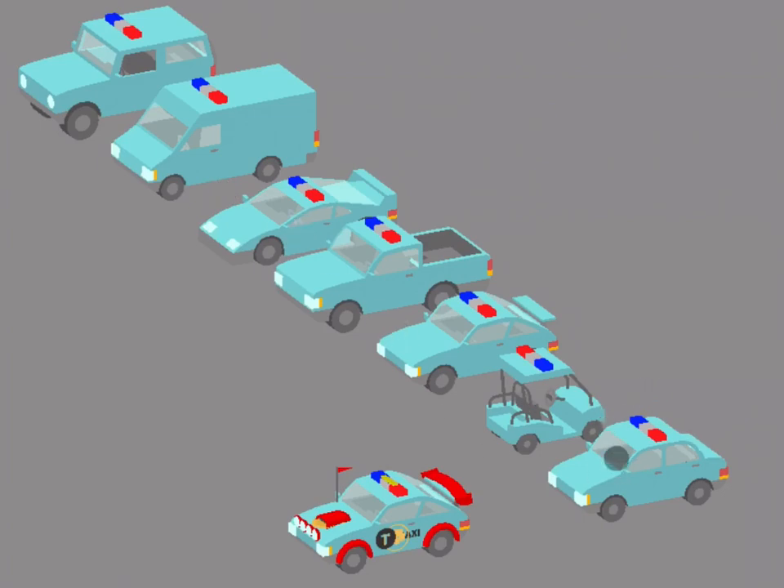Then we have what I think is the taxi or the cab — one of those. And finally we have this super upgraded, top edition vehicle that looks extremely awesome. You can see the red finishing and the red flag on the bonnet, the red engine design on the bonnet, and the extra four lights around the front.